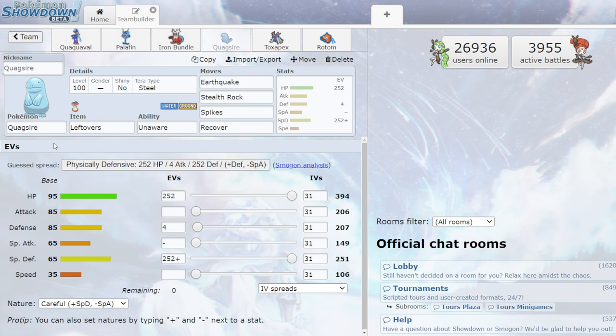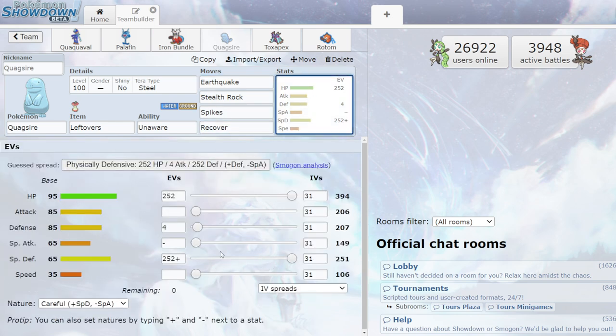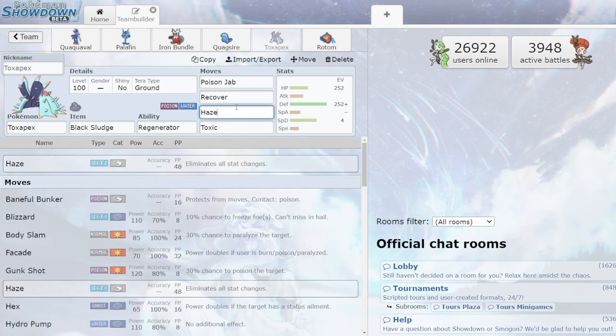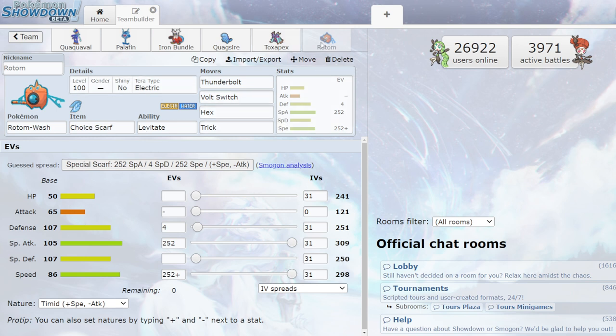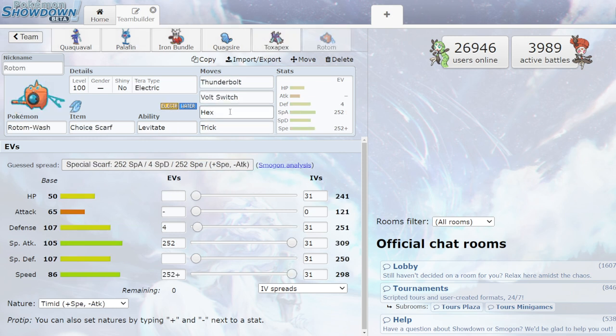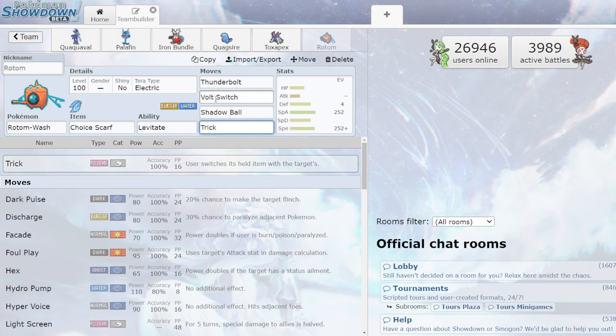For defensive options: Unaware Quagsire is really strong. Tera Type Steel makes it almost unkillable — this is your hazard setter with Stealth Rock and Spikes, Earthquake for an attack, and Recover. Pretty standard defensive set. Toxapex with Regenerator and Haze to stop setup sweepers in case Quagsire is already down — Recover, Poison Jab, Toxic. Standard Toxapex set, not a lot can break through it. Then Rotom-Wash to stop any ground types. Choice Scarf with electric attacks, Hex if you get toxic out there. Ghost types are really good — could even do Shadow Ball. Trick to neutralize opposing walls.